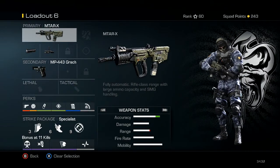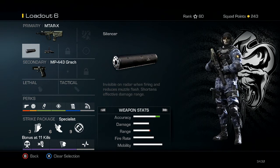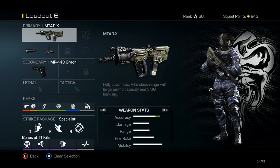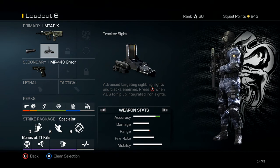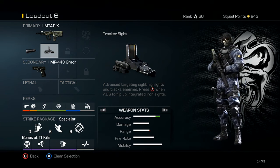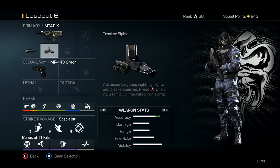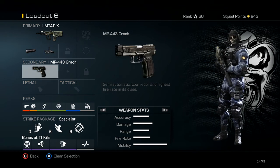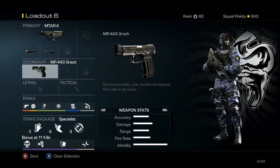The second class is the MTAR-X — this is my accuracy class. It's equipped with a silencer and a Tracker Sight. The Tracker Sight is an advanced targeting sight that highlights and tracks enemies. When you press B while aiming down sights it flips up to integrated iron sights. With those iron sights this gun has virtually no recoil — it basically acts as a foregrip. You can use the same perks as the Honey Badger class.